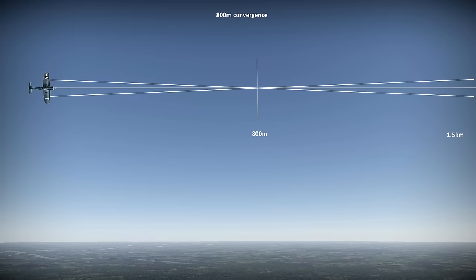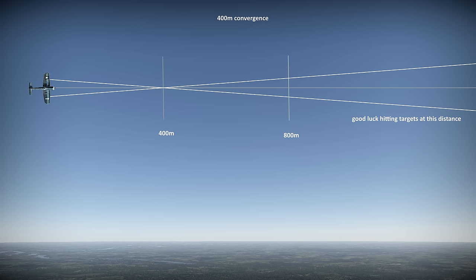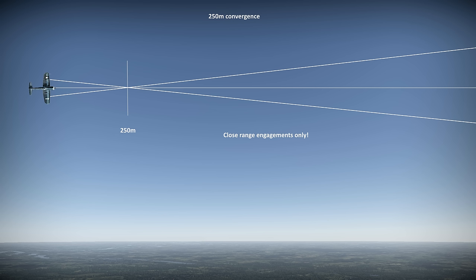Using a Corsair as an example with wing-mounted guns: at convergence set to 800m, you can damage planes out to 1km or more, but landing hits from all 6 guns won't be easy, and at close range you might struggle to hit anything. At 400m you're doing deadly damage at a more typical engagement range, but long-range gunnery is out of the question. At a close value like 250m, you'll shred planes at point-blank range, but beyond 400m it'll be a waste of time.